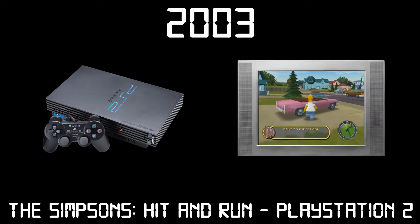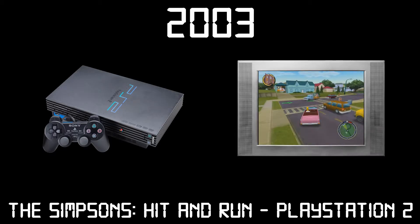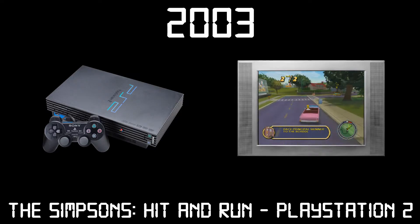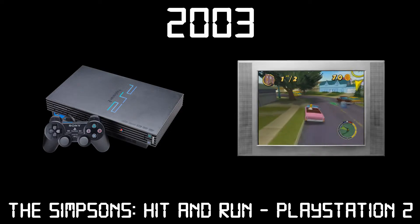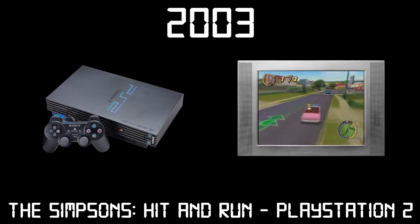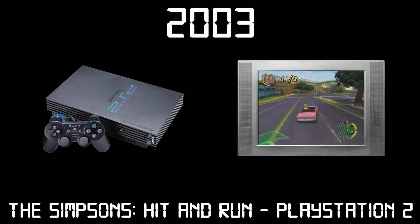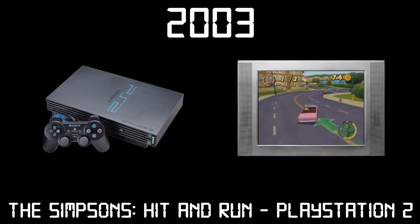Viewers of this series were given the opportunity to pick any game made in 2003 for the PlayStation 2, GameCube, or Xbox. The Simpsons Hit and Run for the PlayStation 2 got the most votes. In this open world game, which is a satirical take on Grand Theft Auto 3, we play as many different Simpsons characters in their quest to uncover the truth behind strange incidents occurring in Springfield, such as security cameras, mysterious vans, and crop circles. Will we manage to solve the mystery? Keep watching to find out.